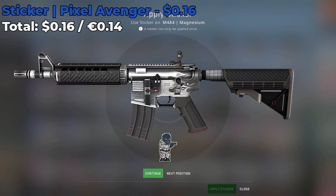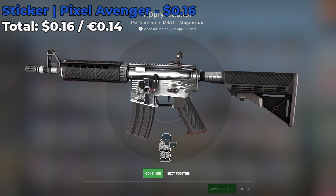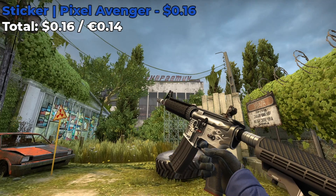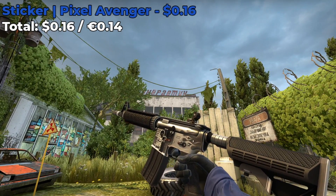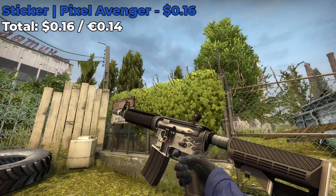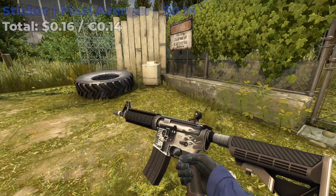Moving on, we have an M4A4 Magnesium and the sticker we're placing is the Pixel Avenger which currently costs around $0.16. It's a black and white sticker and I thought it would fit perfectly with the M4A4 Magnesium. It's a very cheap sticker, so if you guys have $0.16, place it somewhere on the body, somewhere where it's not exactly on top of the flame pattern of the skin, and I think it'll look pretty solid.